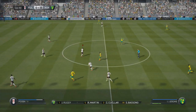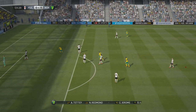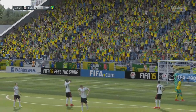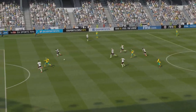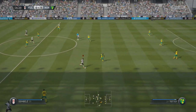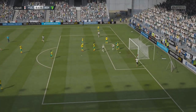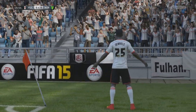Norwich have great strikers with Gary Hooper, who passes over to Cameron Jerram, who finds Howson — Howson throws a ball over and in the fourth minute Gary Hooper hits an absolutely ridiculous first-time shot to make the score 1-0. I could not believe that just found the back of the net — our keeper didn't even make an effort. But straight from kickoff, Moussan Zembele is having none of that. He runs his way past the whole Norwich defense, fakes a shot, takes a near-post shot, and finds the back of the net to make it 1-1.